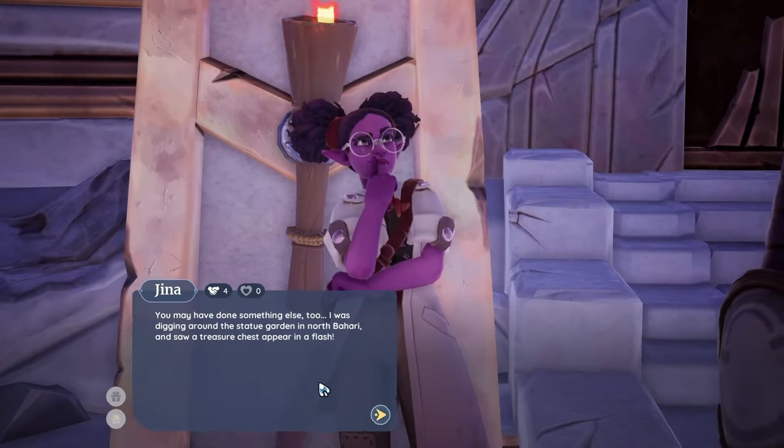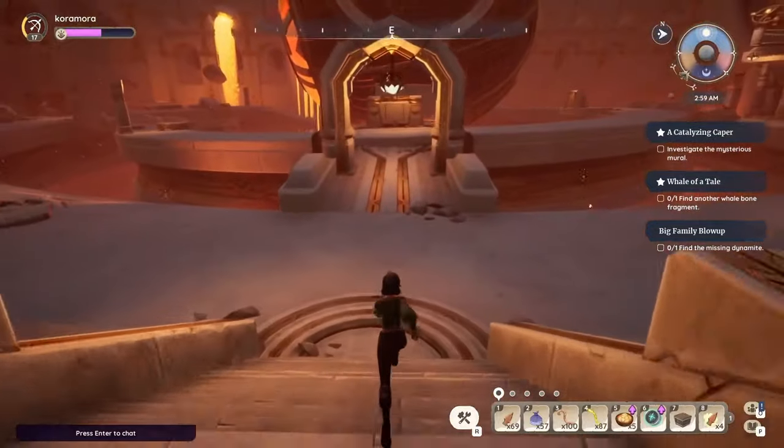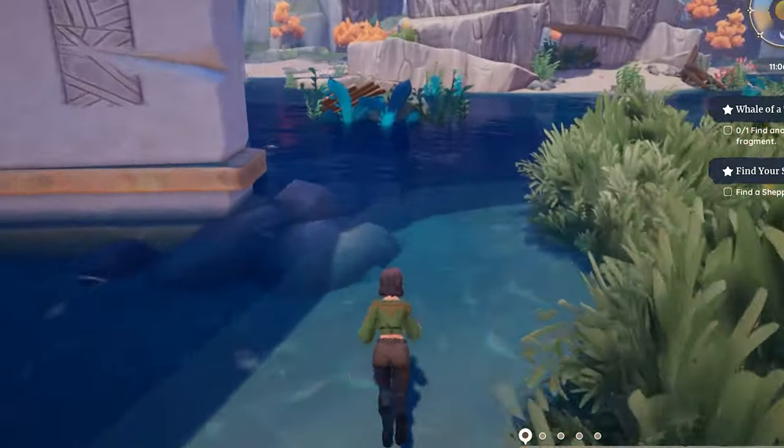The first one you'll get from Gina in the vault after completing the Temple of Flames quest and unlocking the bundles. The rest are hidden around Bahari.